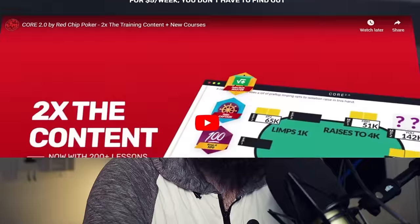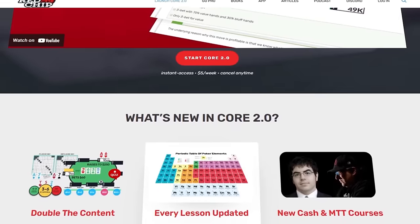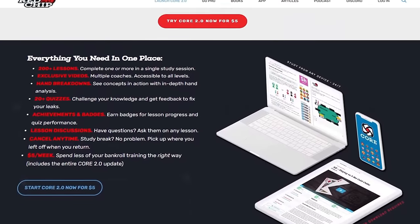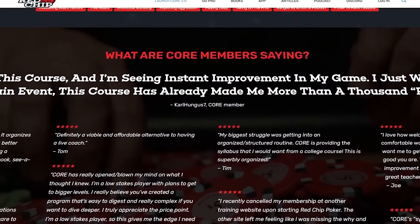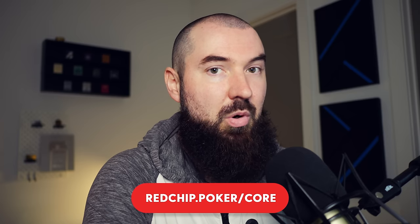Before we go further, we're just starting to scratch the surface of real preflop strategy. If you want to go deeper on everything we've talked about and much more, I'd highly suggest checking out Core from Red Ship Poker. Core is the most complete A-to-Z poker course that's ever existed, giving you a complete syllabus from preflop to postflop to mental game and everything in between. There are courses for tournament players and live cash game players, tons of hand history examples, and it's only five dollars a week. Check out redshippoker.com/core to get started.